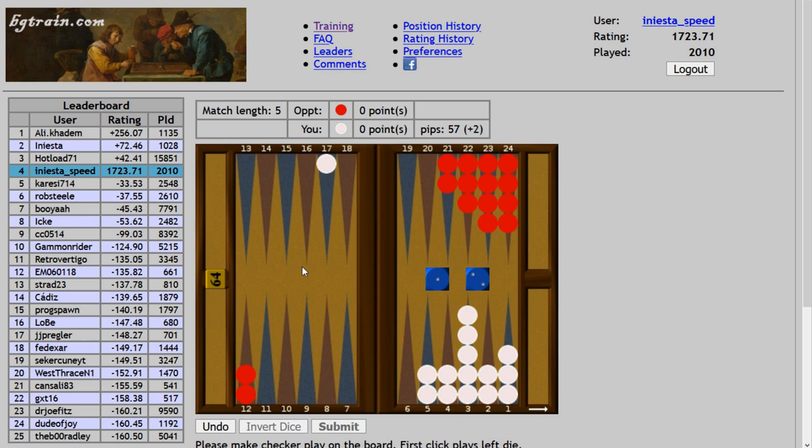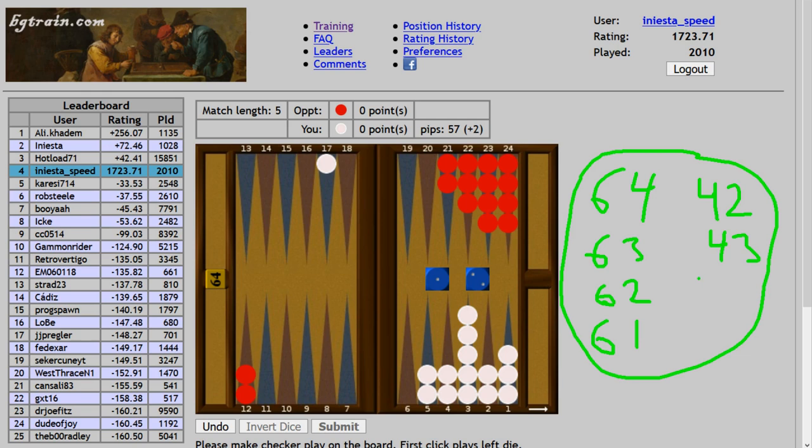By moving the ace, we get a direct shot if he rolls six-four, six-three, six-six, six-two, six-one, four-two, four-three, four-five, four-one — which is hitting obviously. For the threes: three-two and three-one also leave a direct shot. That's twelve numbers total that leave a direct shot if we make this ace and move the deuce here.